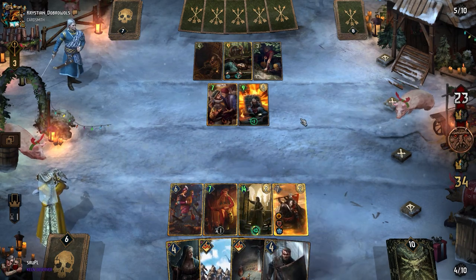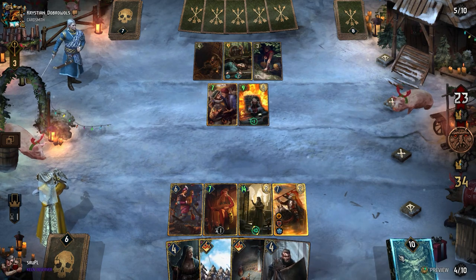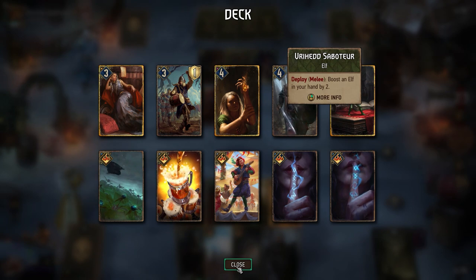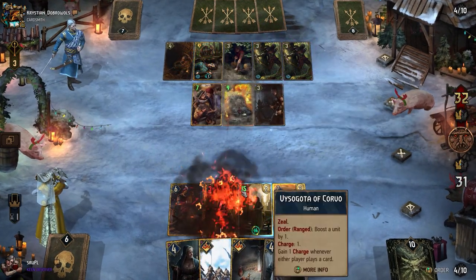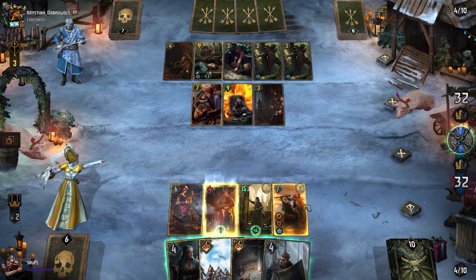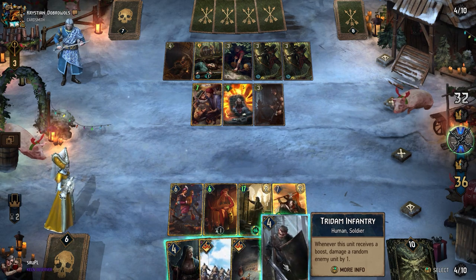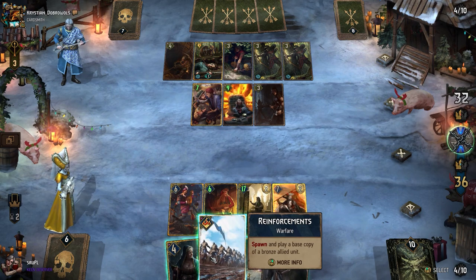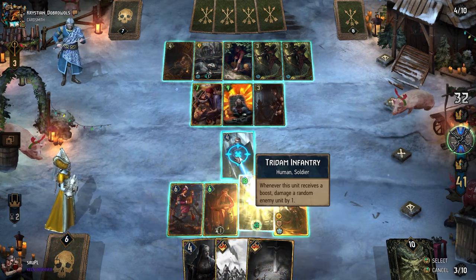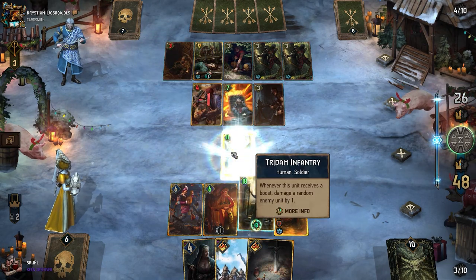We've got already 13 charges — good luck with that. We're going to use Tridami Infantry as the last one. We can bring Unmatched Anger with Amphibious as well. That's why I tried to boost Priscilla, just to keep her inspired. I'm going to use Tridami Infantry now — I can always bring another from Amphibious if he gets killed, or just use Reinforcements on him.